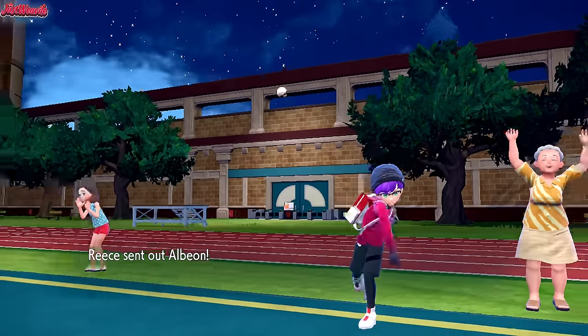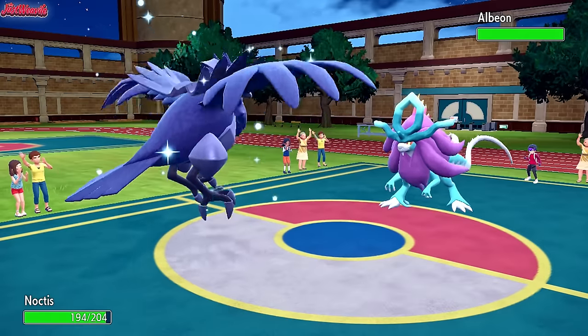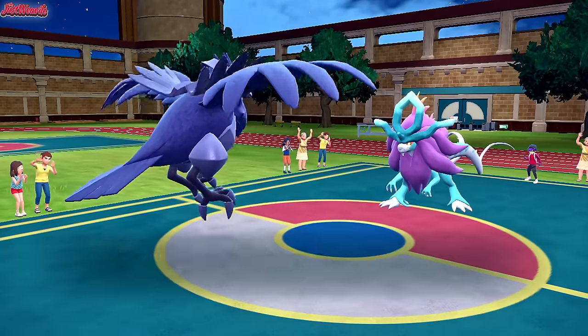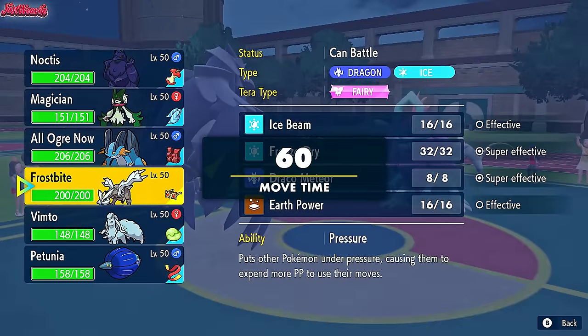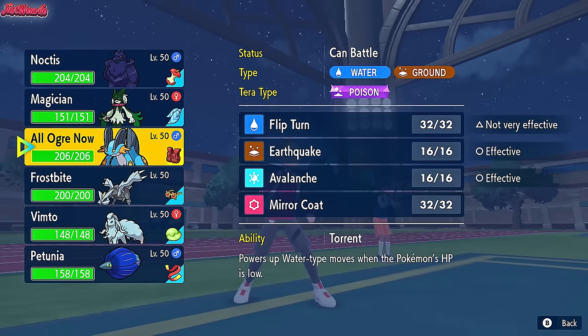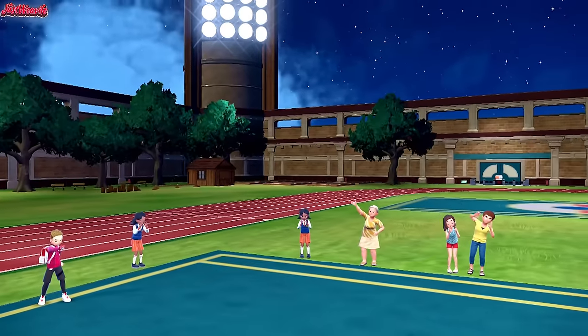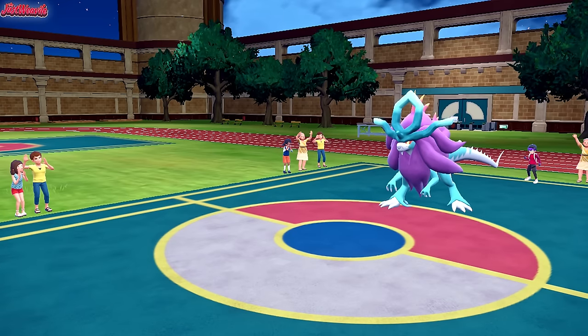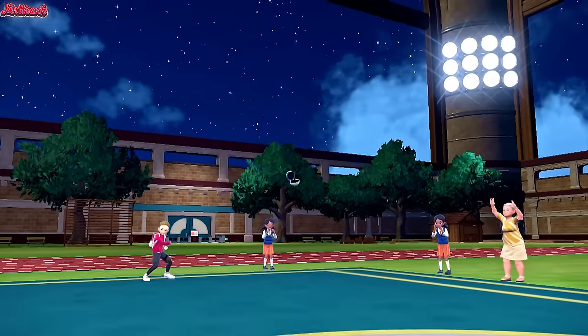Albion comes in, which is the Walking Wake. We're probably going to get hit by a Flamethrower here, but it's not the end of the world — we can always switch out. I'm going to go into my Swampert because it's an Assault Vest, it can definitely take a Flamethrower, it can take a Hydro Steam no problem. They may go for a Flip Turn expecting the switch, but fair enough if they do.